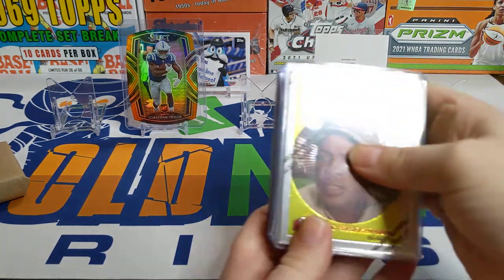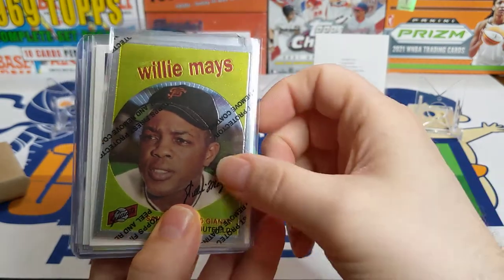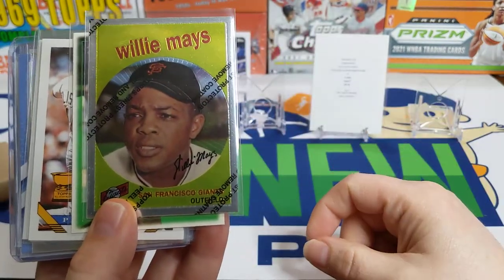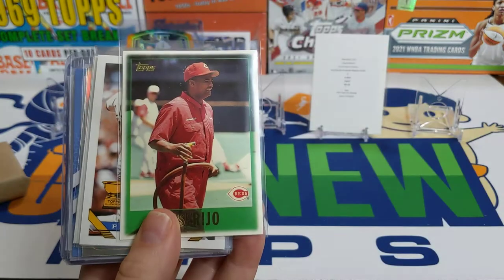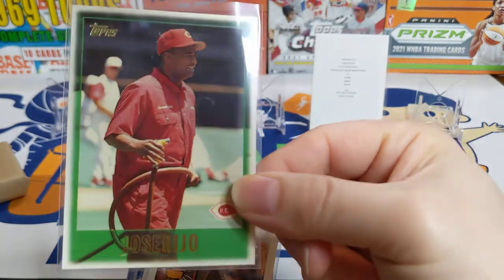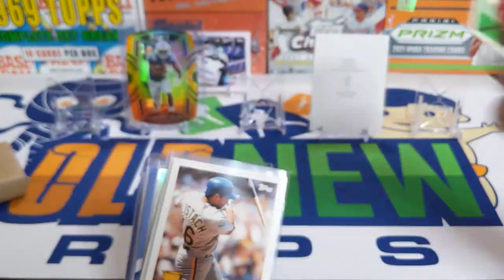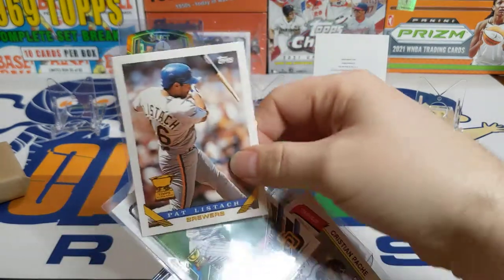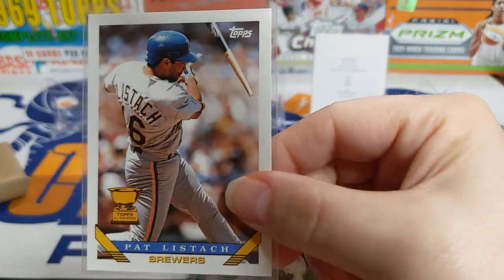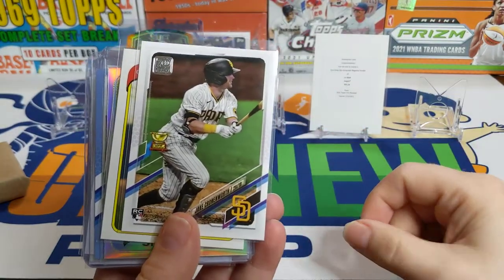Moving on to some personal rips - ripped open some old wax packs and got this Willie Mays, and then a couple of fun cards after this. This Jose Rio - I thought that was kind of cool, exactly like in the groundskeeper uniform having a good time. And then this Pat Listach rookie cup - it's got the broken bat flying off there. Those are two really cool and interesting cards.